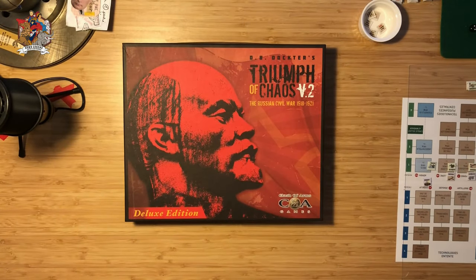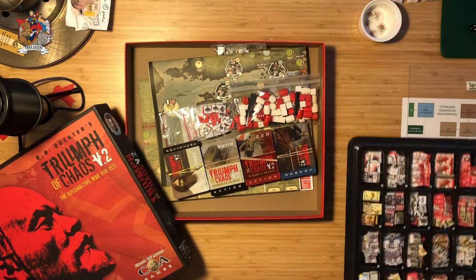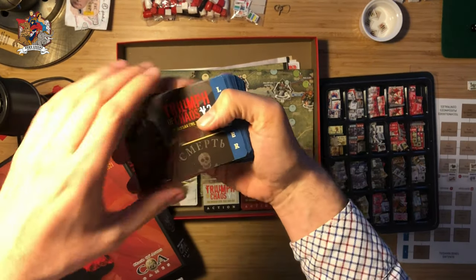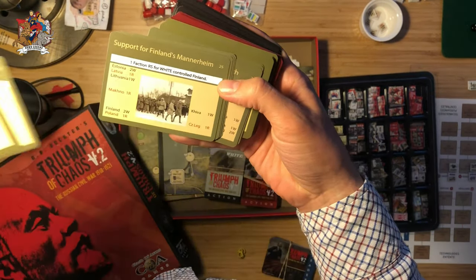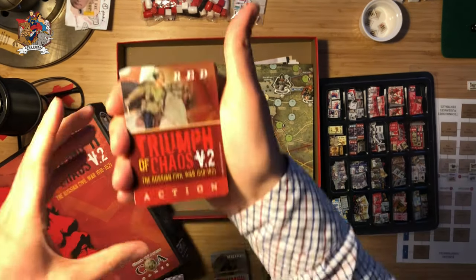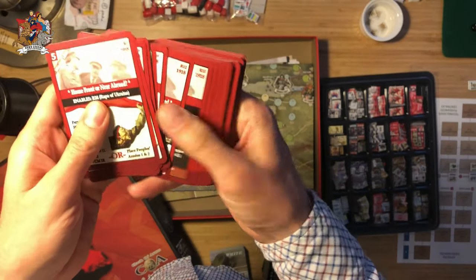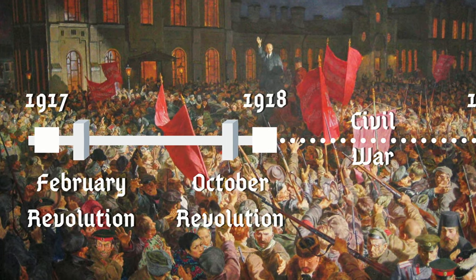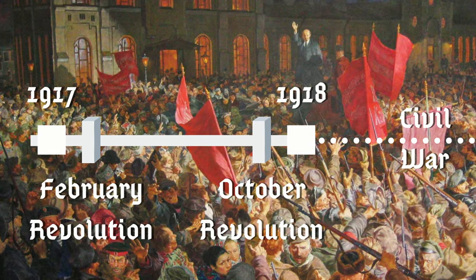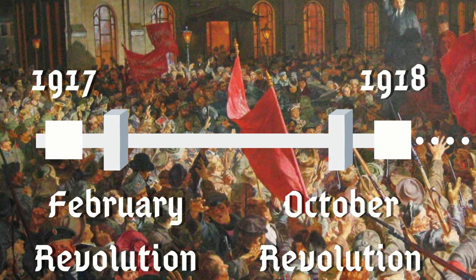And finally, Triumph of Chaos by David Doctor, published by Clash of Arms — a heavy CDG that builds upon the Path of Glory system to provide a detailed representation of events from 1918 to 1922. I just started playing it so I don't have a definitive opinion, but from what I've seen it is probably the ultimate game on the subject. The designer is so true to the events that he baked the chaos of the Civil War not only into the gameplay but also into the rulebook. Most of those games start at the Civil War or cover the whole event, but none really focus on February to October 1917 — which gives a lot of historical value to Dual Powers, and makes it even more frustrating that it doesn't do a better job getting the history right.